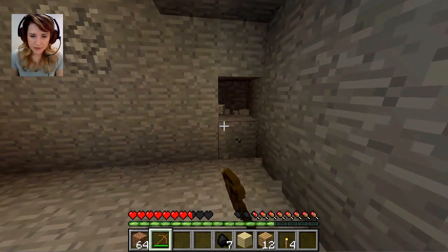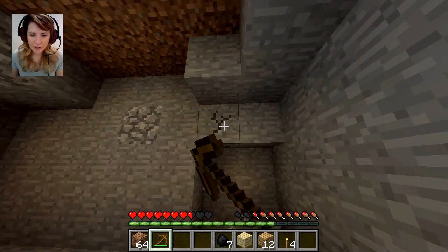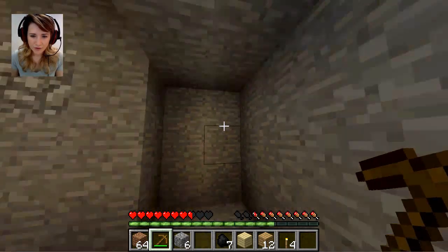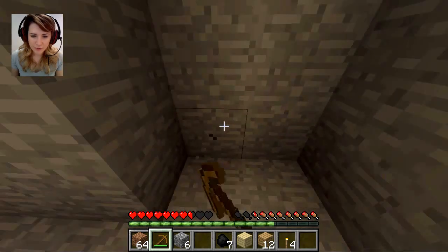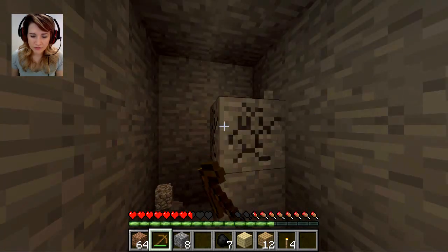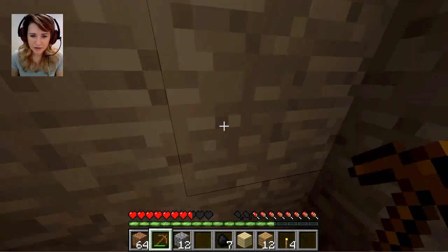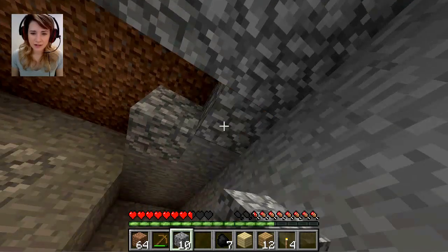I want to make a little door — but I kind of want a different door. I want one to indicate that it's definitely a mine. But now that we have our cobblestone, let's just finish off our ceiling and start on some windows.